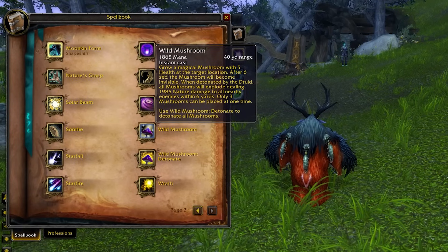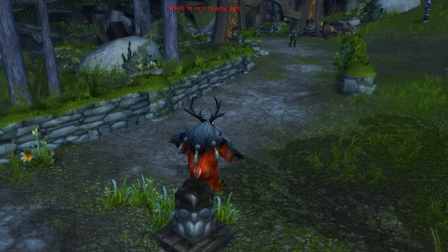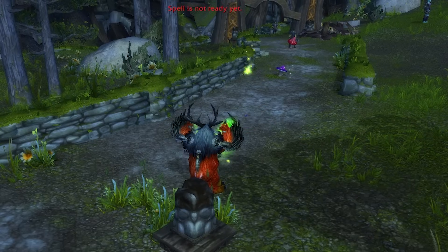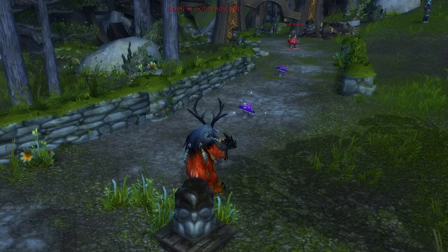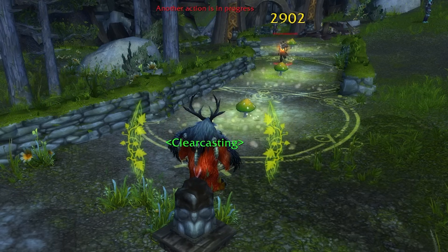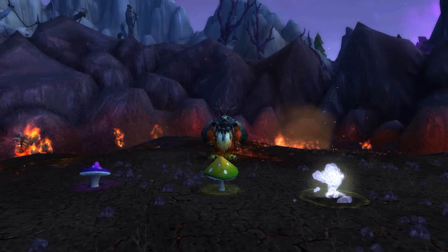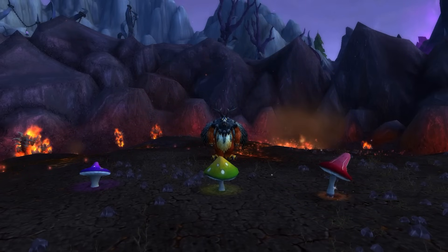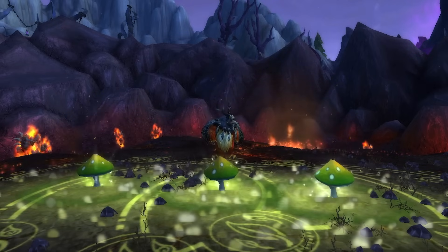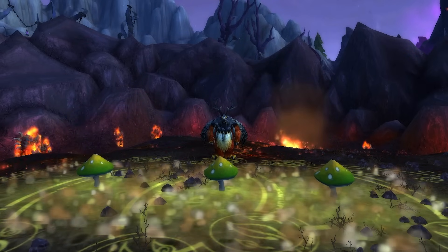A new ability for Cataclysm is Wild Mushroom and Wild Mushroom Detonate. Wild Mushroom allows you to place down 3 mushrooms that will become invisible after 6 seconds. Casting Detonate will make them explode, dealing AoE damage to nearby targets. This is a nice ability to set up damage for times when you know adds will come in for PvE, as well as providing some burst in PvP. Shrooms can also be upgraded via talents to leave a slow field behind.